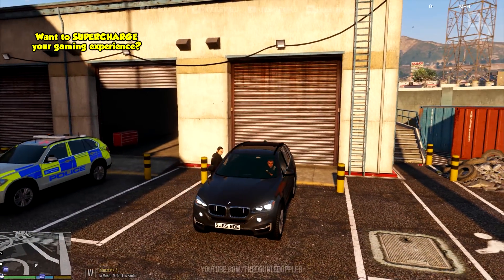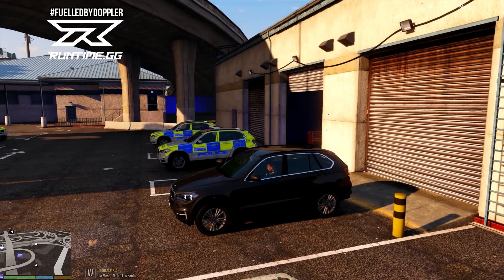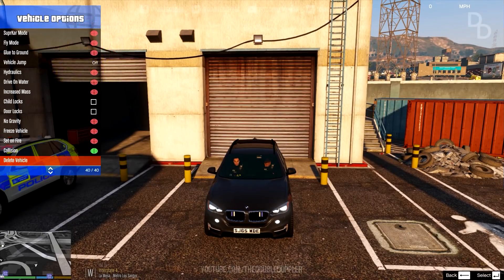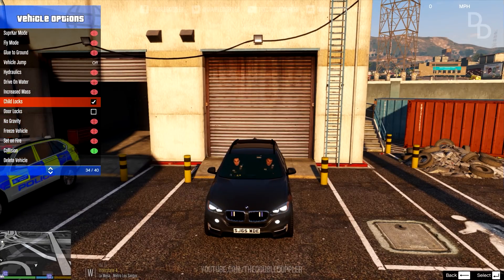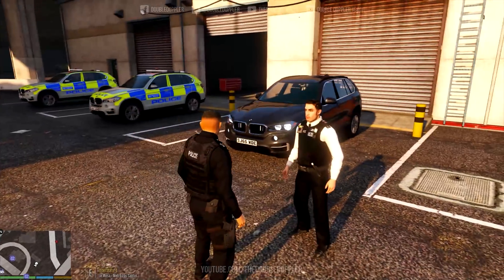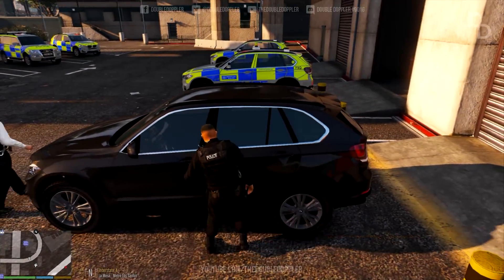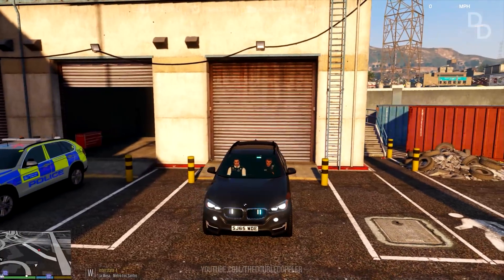Get inside the car — this is the vehicle we're using today. Same as the marked version, just unmarked; even the siren is the same. There was a vehicle option called child lock I wanted to use, but it doesn't seem to be working. I've had to set Needledick to a regular cop model because the SWAT slot doesn't work, so he's in his regular uniform rather than the black one.